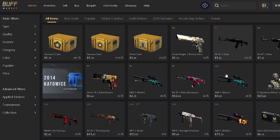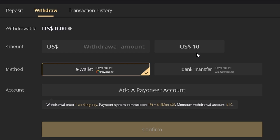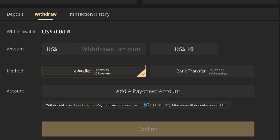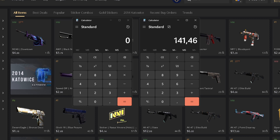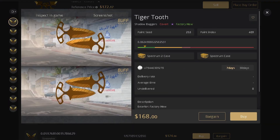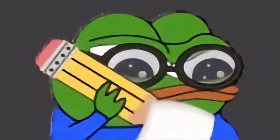Our next marketplace is buff.market — actually the international version of BUFF 163, but with much lower volume. These markets are not connected but are made by the same company. The difference is that here you can withdraw your balance in crypto, which you can't on BUFF 163. Buff.market has a 2.5% seller's fee and a 1% plus $1 withdrawal fee. Since the seller's fee is the same as BUFF, if we don't want to withdraw, $141.46 is the fair price. If we do want to withdraw, list for at least $142.90. The dodgers go for much more so listing around $168 is fair.